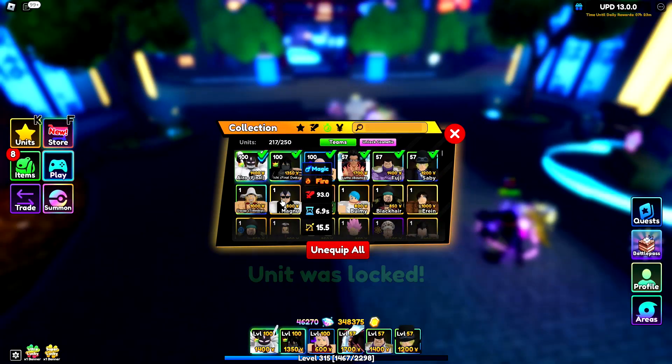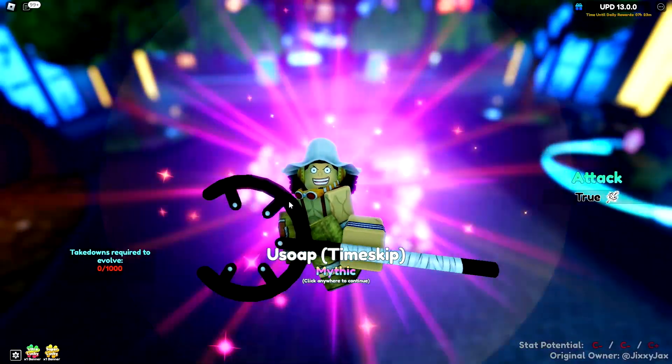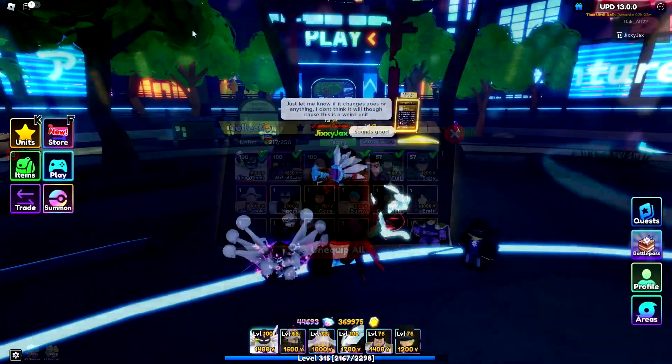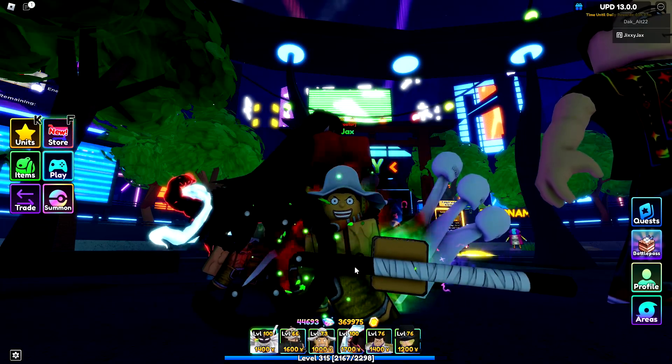Oh, look at that. It doesn't have physical or fire, none of that magic. It's just true. That is such a weird unit. I'm excited to evolve him just to see what he does. God, he looks so goofy. I love him. And here is the unit fully evolved. It has a cool little green ore on it. Usopp is such a goofy unit.